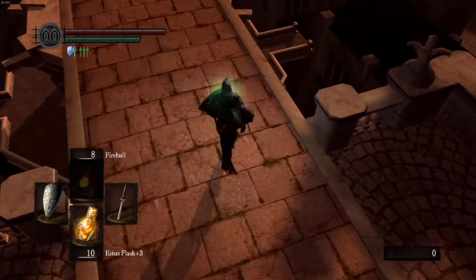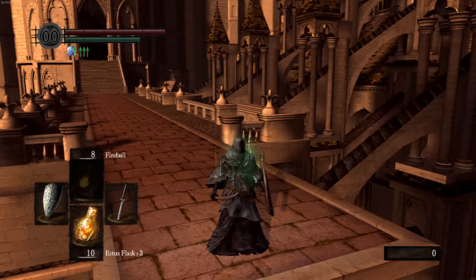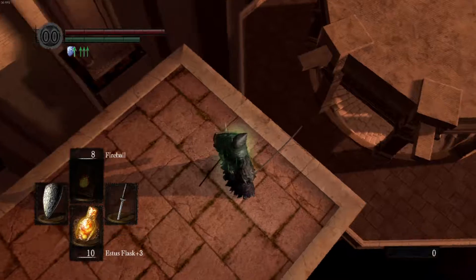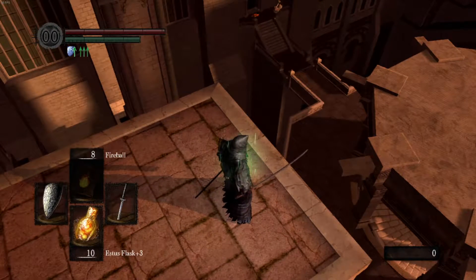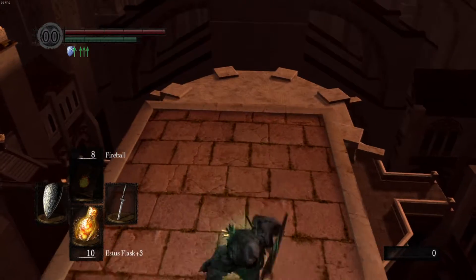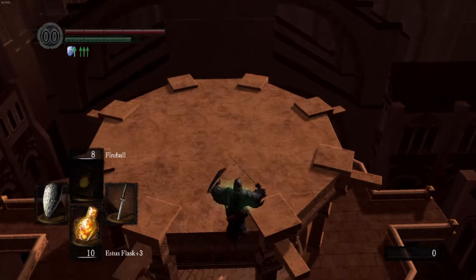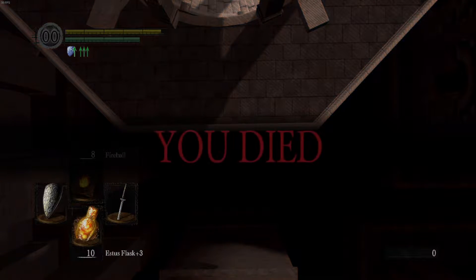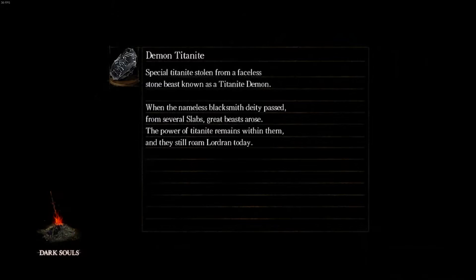Oh no, I've messed myself up. That's a problem. I wonder if I could make that jump and not die. I don't think we're going to try it — if I die, I die. Oh I'm so dead. Well, for the try. It no worky. Damn.